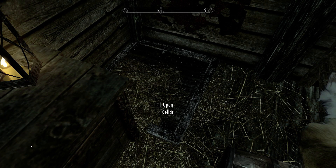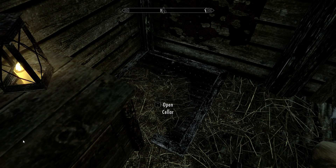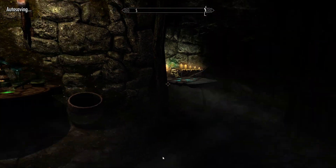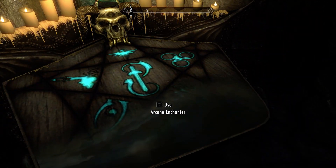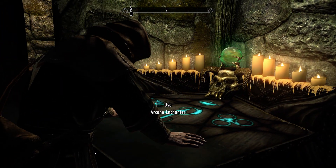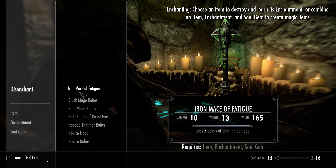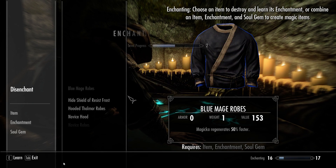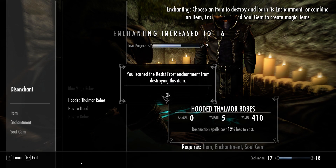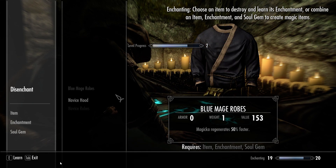Over here is her cellar. I've already unlocked it — you do have to pick it. Once you pick it, you get access to her cellar, which has the two main stations you really want to see. You've got the enchanter, which is fantastic. We're going to disenchant a couple of things here — do those robes.